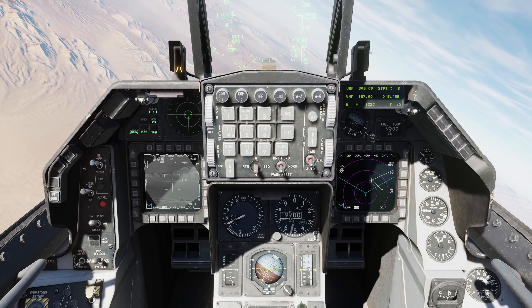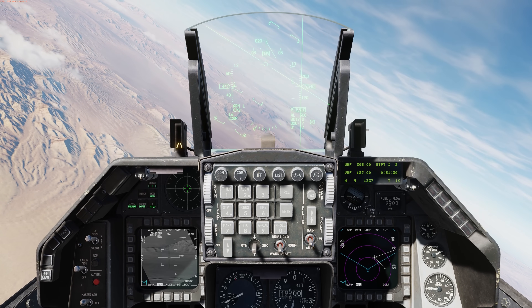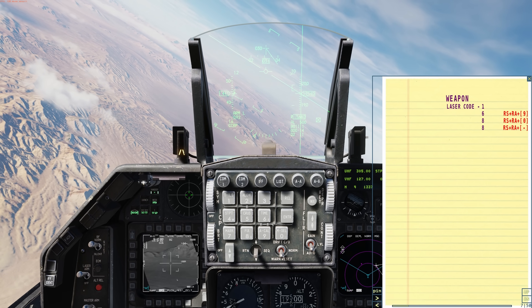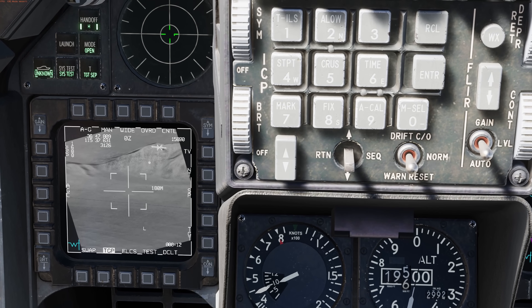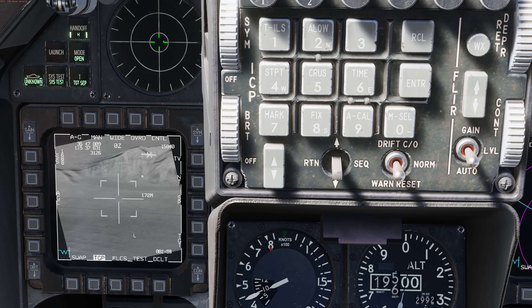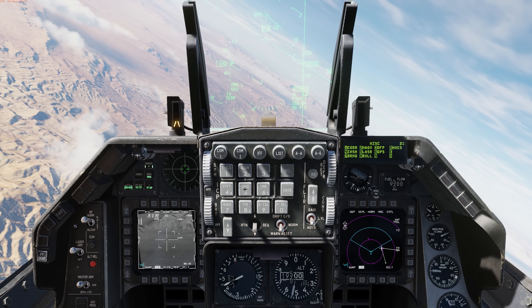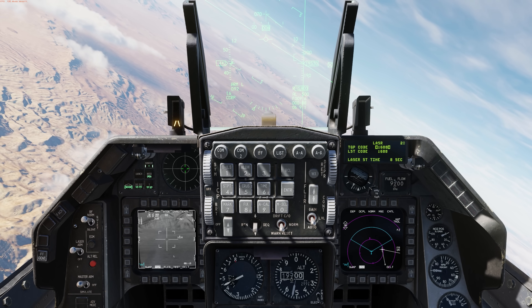The aircraft is pretty much set up — lasers on, master arm on, CCRP mode. Holding down the K button, we can see the bomb is going to be looking for a laser code of 1688. On the targeting pod page, in the top left corner, we have LSS of 1688, and that's what the targeting pod is going to be searching for. We can adjust that by going to LIST, miscellaneous, laser, and setting LST code to 1688.